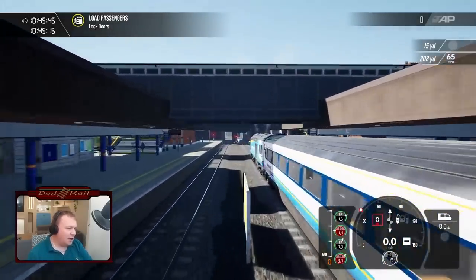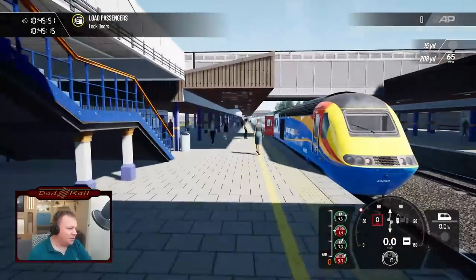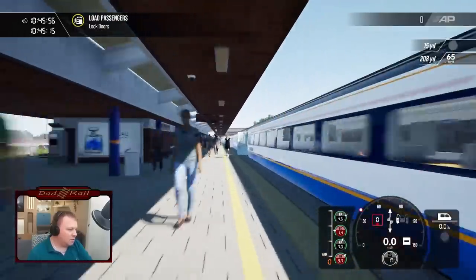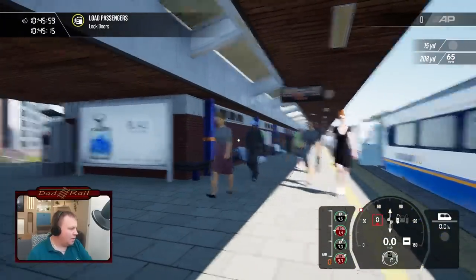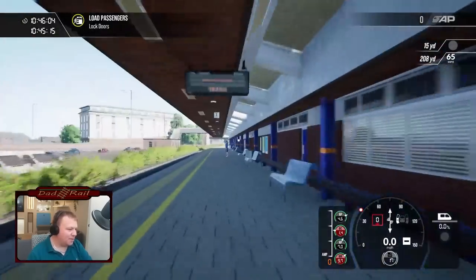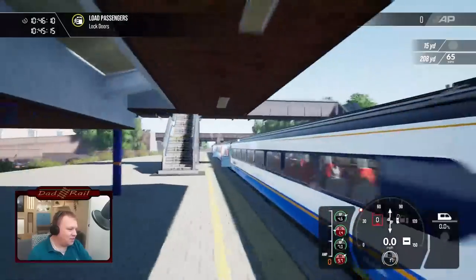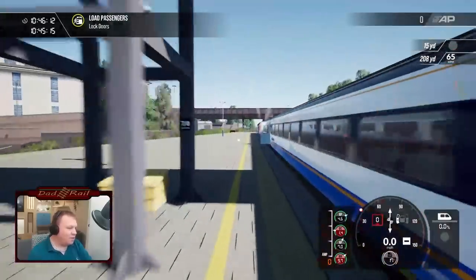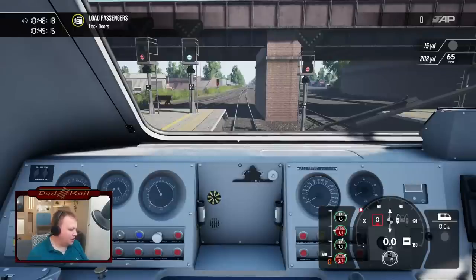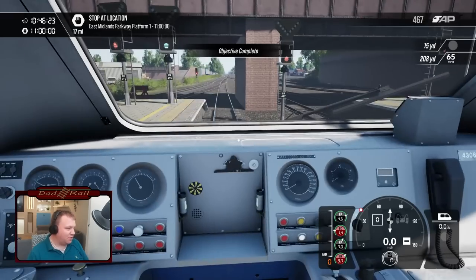We'll check that we've got tail lamps on the back of the train — and we have indeed. That's looking very nice. I do like the out-of-order sign on the ticket machine — brilliant, as expected. Looking very nice indeed. We will have a look through the inside of the train in a little while as well, but for now let's see if we can get it moving. Lock doors — we are running late, but that's nothing new for a Dadrail stream.